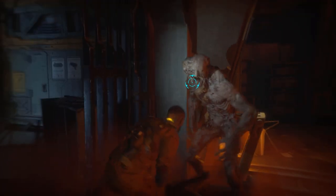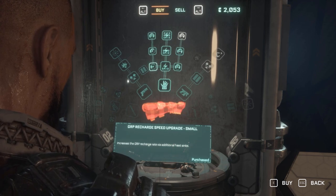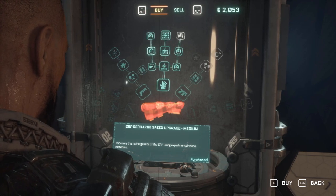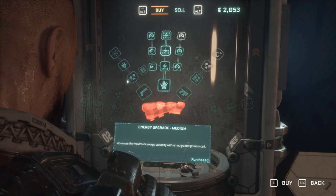The problem is your inventory, especially in the beginning, is not big enough to carry serious amounts of ammo, and you might want to sell some of the ammo because these upgrades cost credits. Your second go-to is going to be the GRP, the Gravity Restraint Projector — it's basically like a gravity arm.